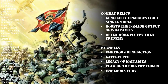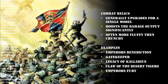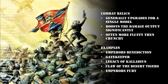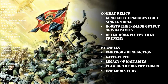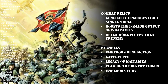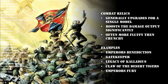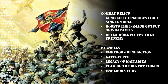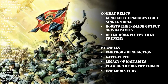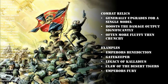At the total opposite end of the spectrum we have Gatekeeper - a relic battle cannon that can only be taken by a tank commander, and only on a Lehman Russ with the Lehman Russ battle cannon. It replaces the normal cannon profile with 72 inch range, Heavy D3 plus 6, Strength 9, AP minus 3, and 3 damage. A regular battle cannon is D6 plus 3 shots with a minimum of 4, whereas Gatekeeper is always 6 shots plus D3. It's also Strength 9 over Strength 8 and AP minus 3 over AP minus 2. Of course it's still blast, and it's still a turret weapon.